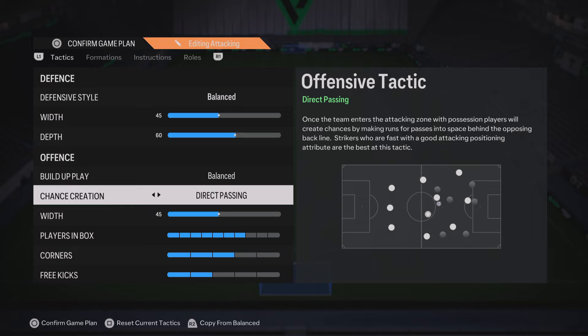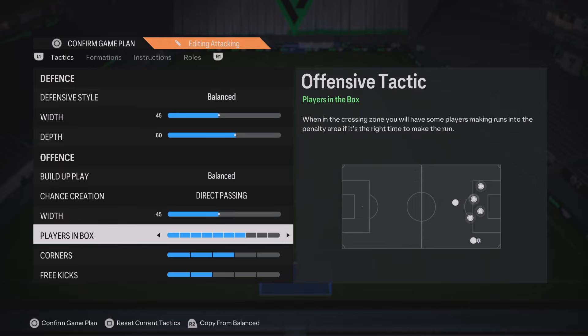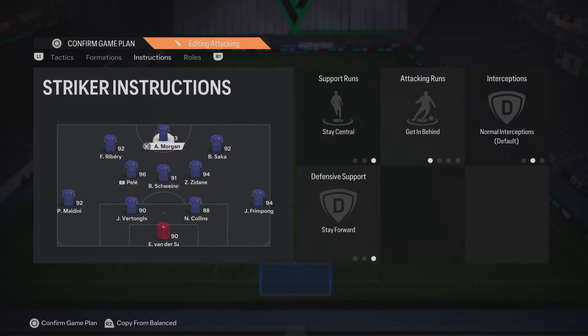Chance creation on direct pass — it is the best chance creation in the game and you have to run this on pretty much every formation. Width bring that down slightly to 45 — I like to keep things quite narrow in this formation. Players in the box, bring this up slightly to 7. Corners and free kicks are personal preference — I like mine on 3 and 2.